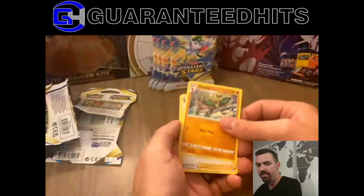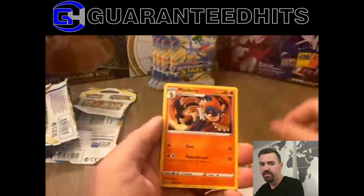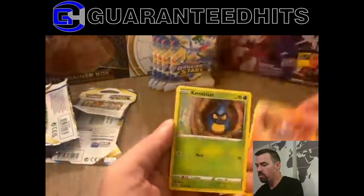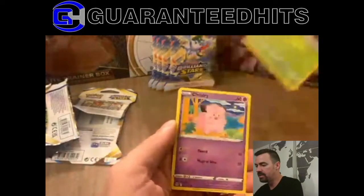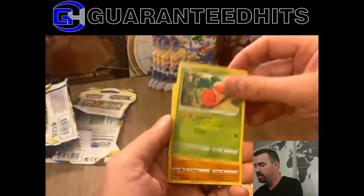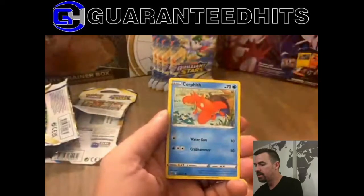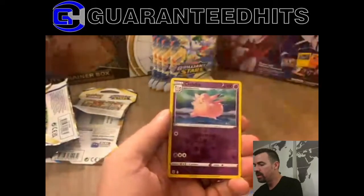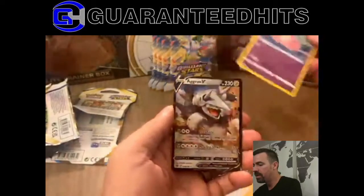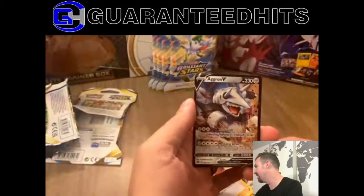First pack: Braviary, Cafe Master, Monferno, Crabblast, Clefairy, Chyruby, Suckcore, Corphish, Clefable. And the first pull — Air Gun, we got an Air Gun.